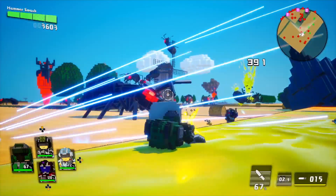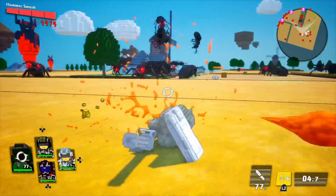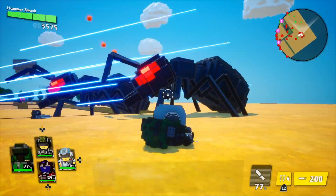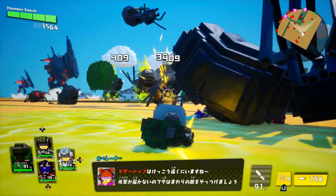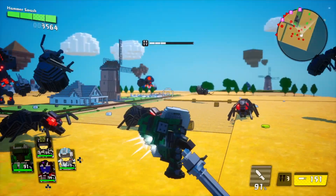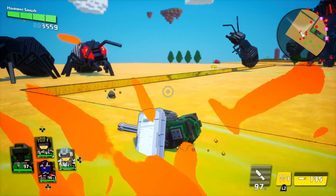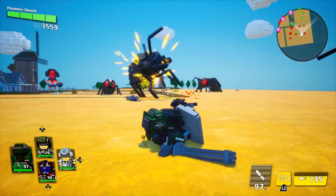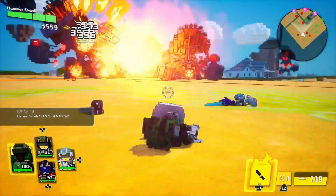Something else worth adding: when you equip one of the javelins, the Fencer can actually dash cancel. They've set it up so that you can hit L2, launch your javelin, hit L2 again, and speed across the ground quite quickly — just like in EDF 4 and EDF 5.